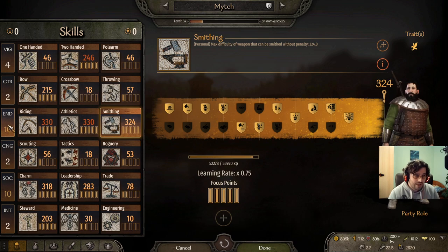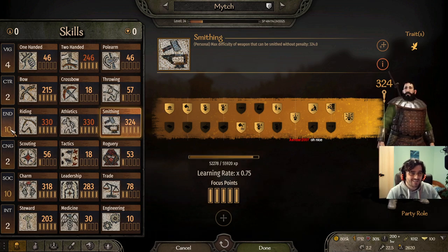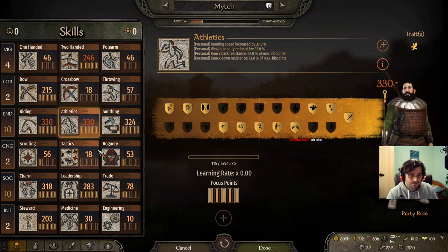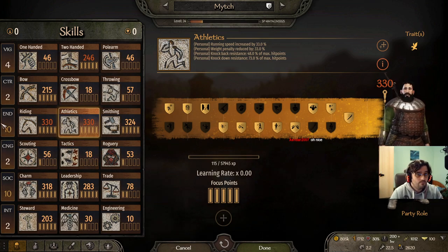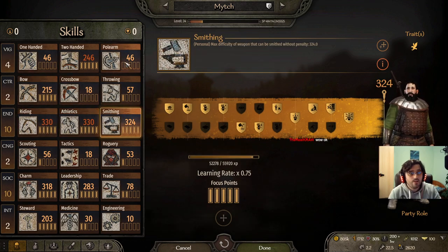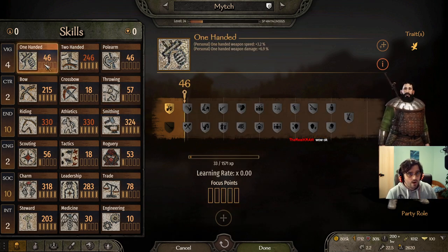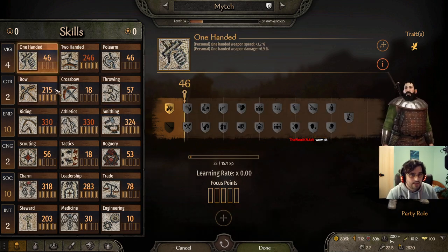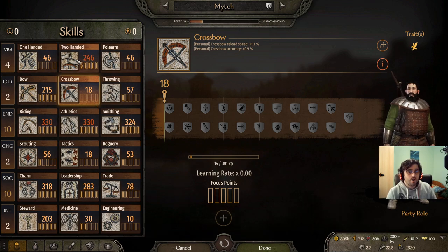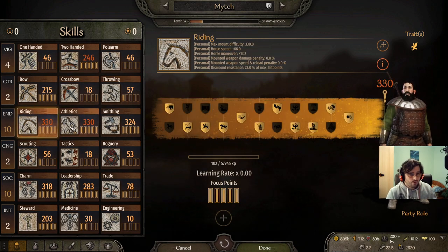Once you have 8 endurance and focus points into riding, athletics, smithing, and the weapons of your choice — and this is a flexible build: if you want one-handed go one-handed, crossbow go crossbow — just decide on one melee and one ranged option. That's it. Go for both riding and athletics.